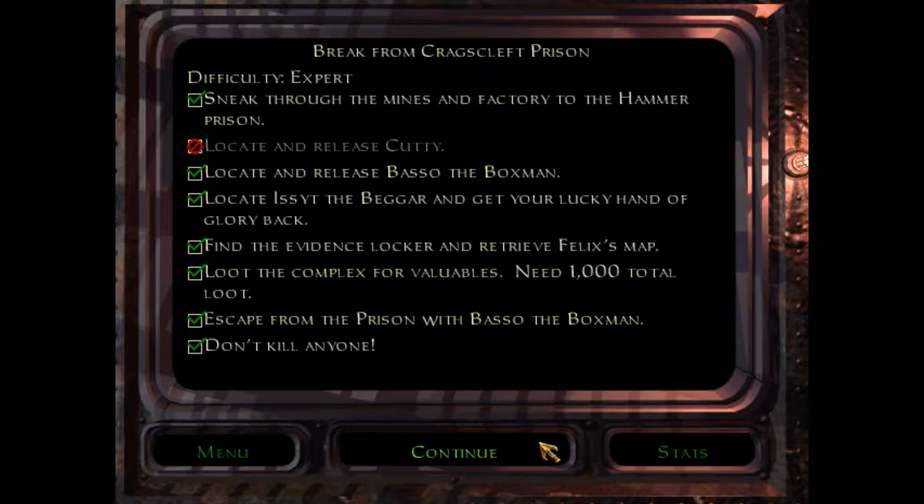Hello everybody, it's Zephes. Welcome back to another episode of my playthrough in Thief Gold. Last episode we tried to save Cuddy from Craigsleaf Prison, but he didn't quite make it, so we just got Basso out. But that's alright - that's all we were supposed to do. And let's continue on.